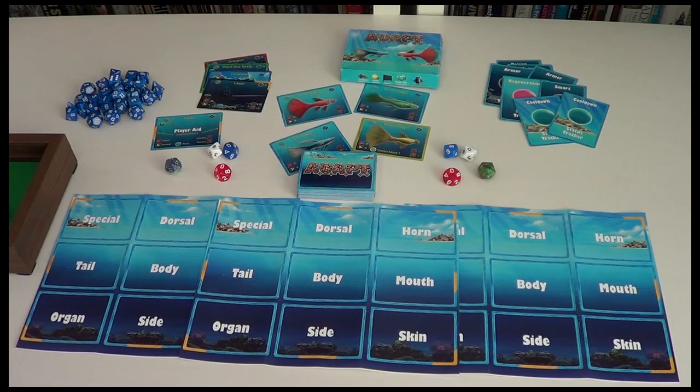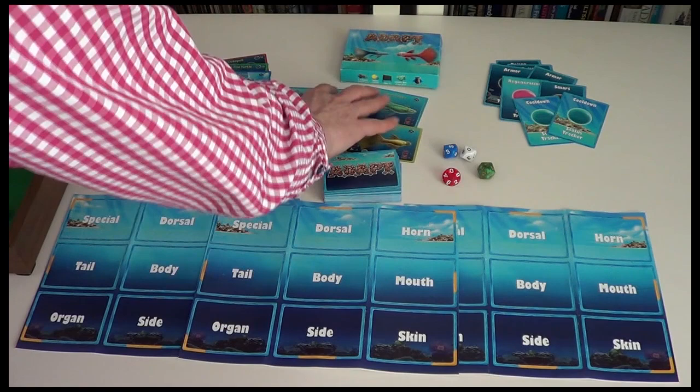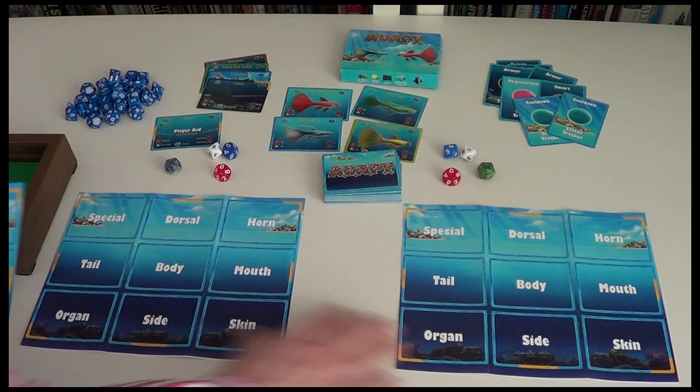Everything you see here is prototype right now. We've got some of the artwork finalized, but a lot of the artwork isn't finalized so you'll see placeholder art on some of these cards. These are your guppies — the fish that you'll be starting out with. These are the player mats. At the moment, like I say, they're just prototype.